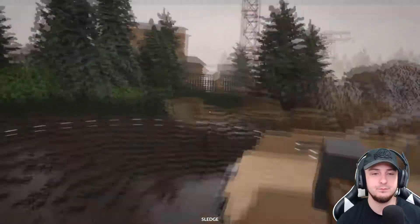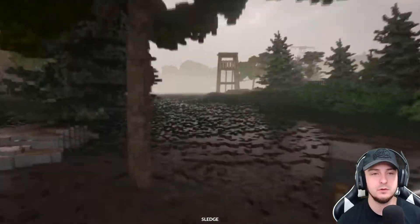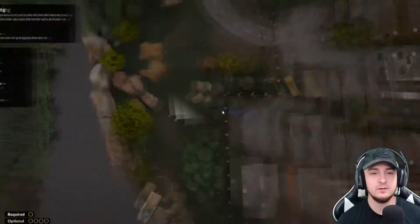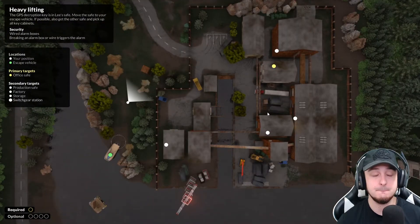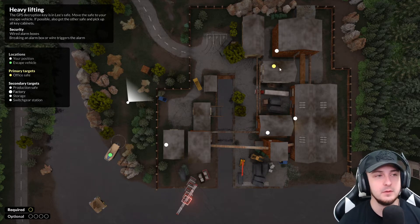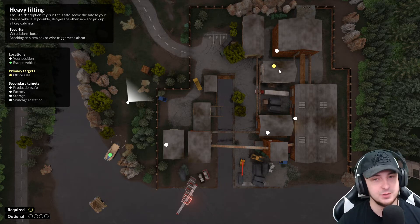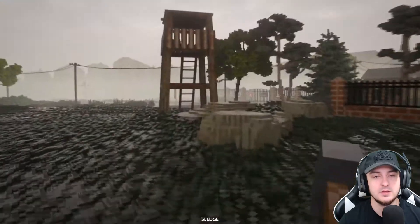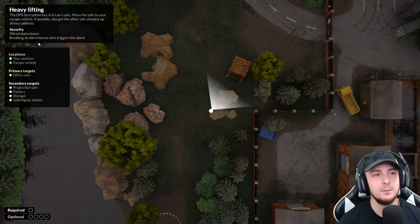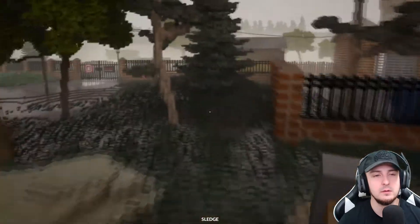This is gonna be tough — I'll say it now, this is gonna be tough. Heavy lifting — this is where we put the safes. At least we know we just need to put them in the circle. The primary target is the office safe. Optional targets of course, so let's check it out. What's the security here? Wired alarm — breaking an alarm box or wire triggers it. Okay, yeah, we know about the alarms.